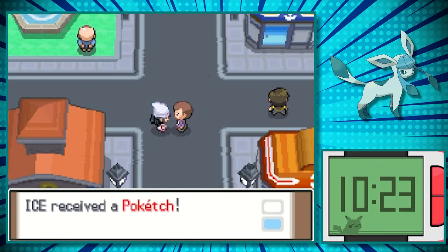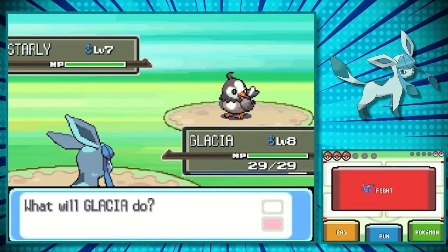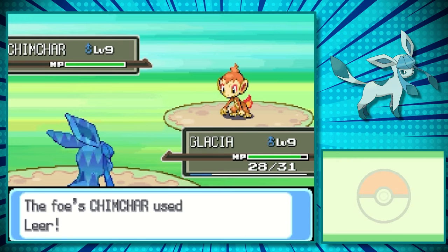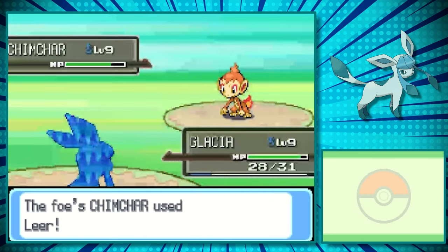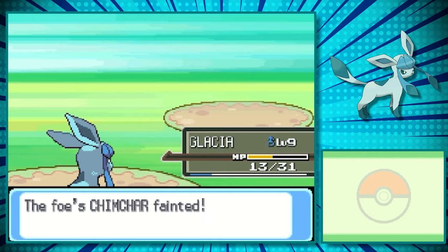So after we obtained the Pokedex and Poketch from Jubilife City, route 203 is where we have our actual first rival battle. Here, you can truly see how bad our attack is. At level 8 and being a fully evolved Pokemon, it takes us several hits to even knock out the Starly. It doesn't help that he used Growl, but we take it out eventually. And by the time we get to Chimchar, we need to use Tail Whip a few times to even start landing damage against it. Even after a few, we still aren't landing much damage, but we do make it faint.